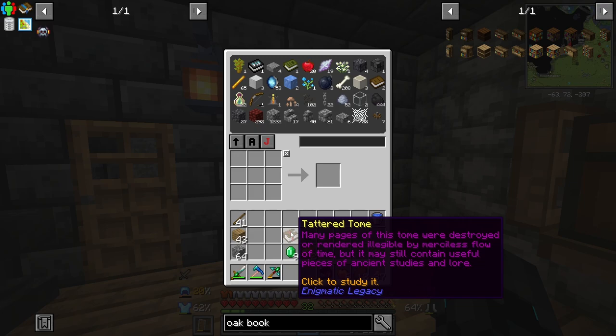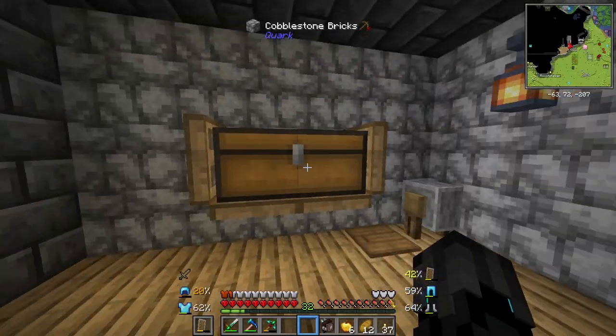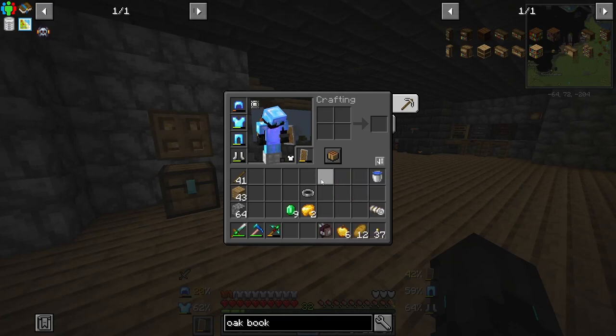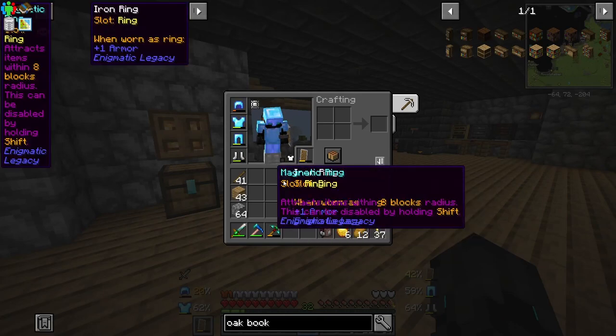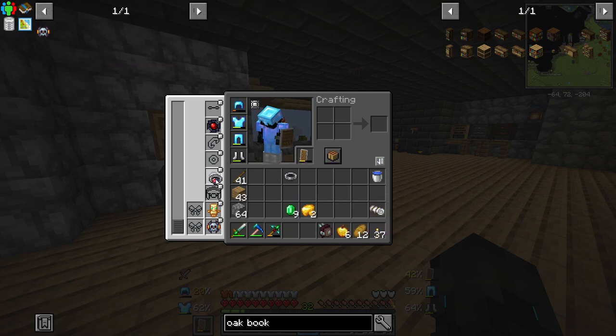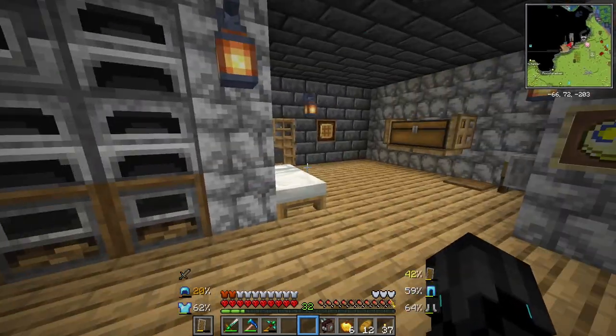We've got a Tether Tome — many pages of this tome were destroyed or rendered illegible by the merciless flow of time, but it may still contain pieces of interesting lore. I'm going to put that in there. Iron ring — when worn as a ring, it just adds plus one armor. Well, I can have two rings. So there we go — we have a little bit of extra armor.